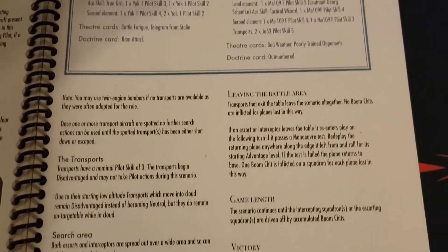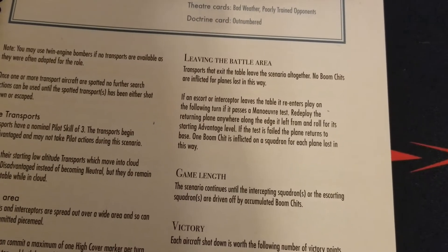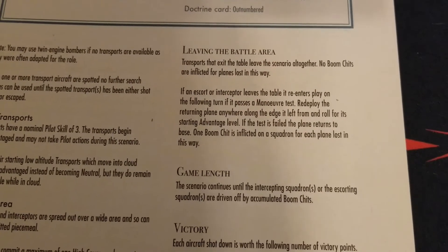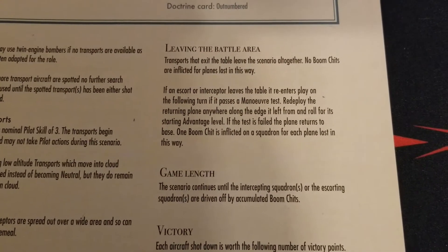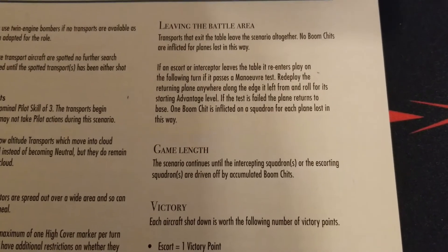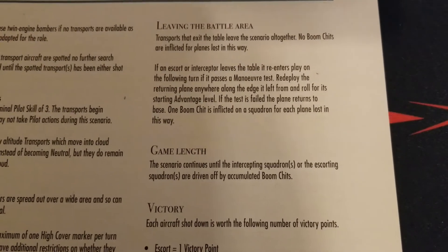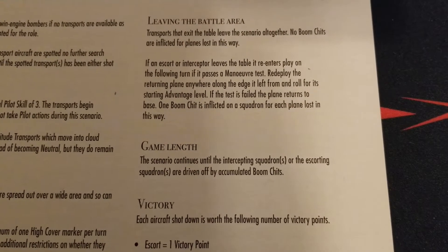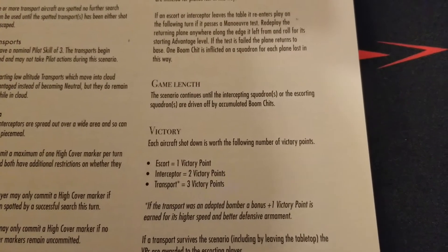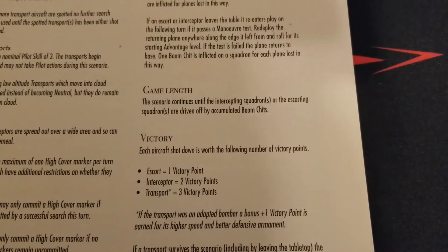Leaving the battle area: transports that exit the table leave the scenario altogether, and no boom chits are inflicted for planes lost this way. If an escort or interceptor leaves the table, it re-enters play on the following turn if it passes a maneuver test, redeploying anywhere along the edge it left from and rolling for its starting advantage level. If the test is failed, the plane returns to base and one boom chit is inflicted on the squadron for each plane lost this way.